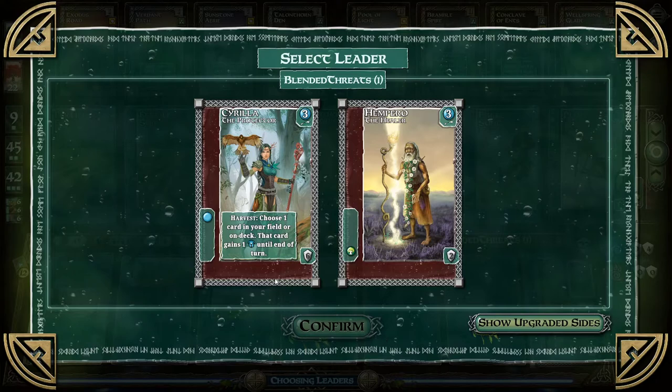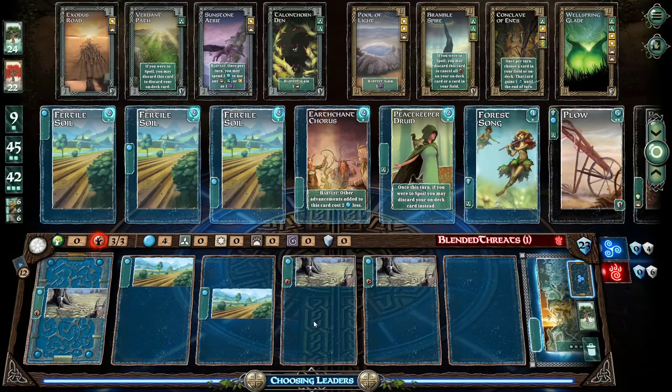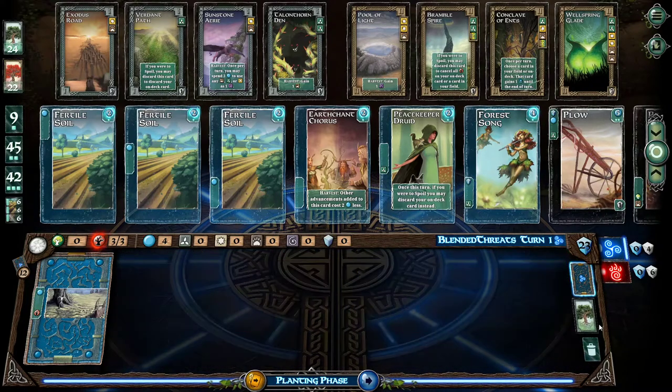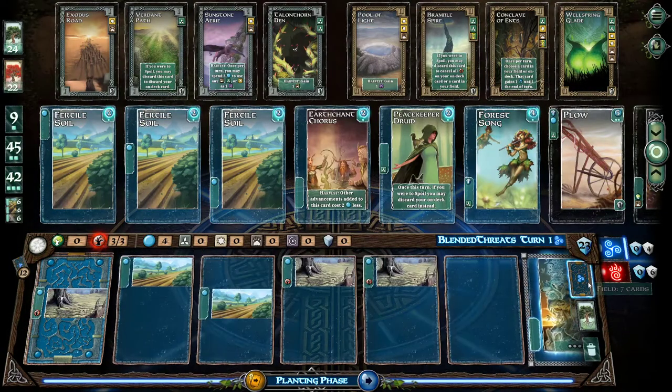Choose one card in your field or on deck — that card gains one guardian until end of turn. And paired with the healer — that one looks good. Six points too. One remove of rot's not that bad. Yeah, that gives a higher potential. All right, looks like I am first.